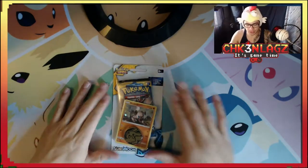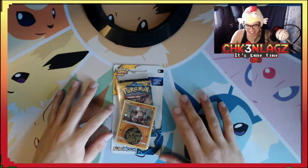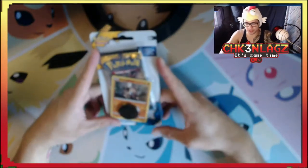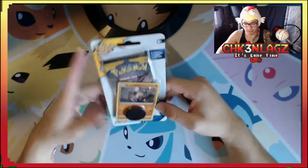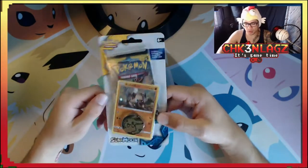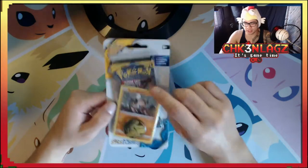Welcome back to another opening. So I was at Target again — I actually got a couple things from Target, so we're going to have like a series of three. Hopefully I can remember to put them in order. We got a Rock... a Roaring Skies card, another Roaring Skies booster pack, a Sun and Moon booster pack, and a coin.